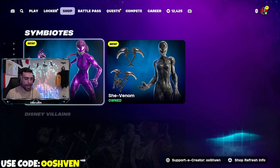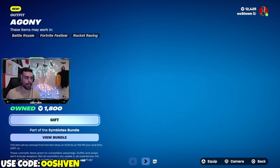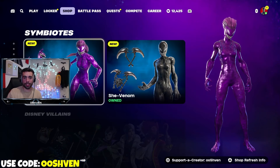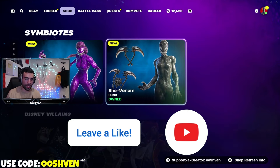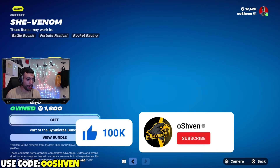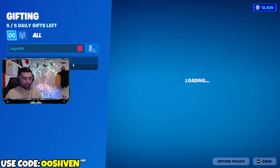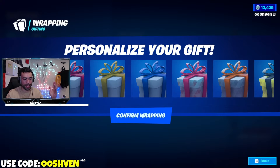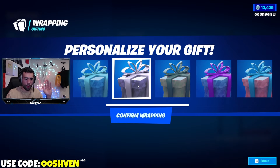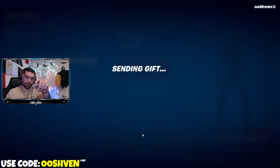With that being said, how can you have a chance of getting yourself the She Venom and Agony bundles for completely free? I'll be explaining two different ways. One of the ways is by liking, sharing, subscribing, and having notifications on — being a legend subscriber — and you can have a chance of getting yourself a gifted item, just like shown here on screen. The other way is by leaving a comment and being an active subscriber. I know a lot of you want certain skins but maybe just can't get them, so I try to gift out as much as I can.